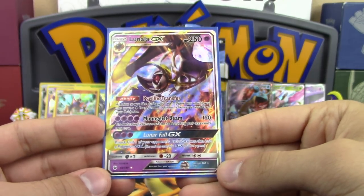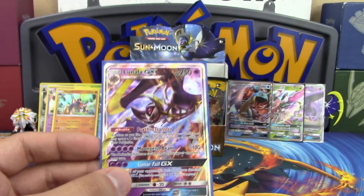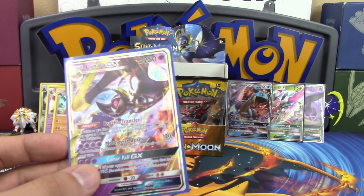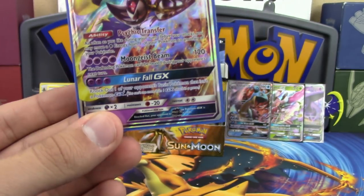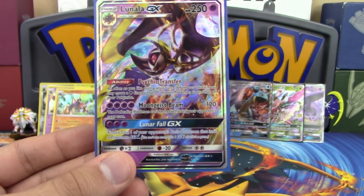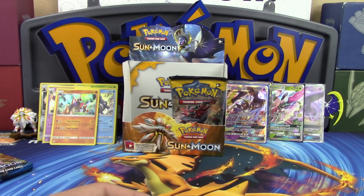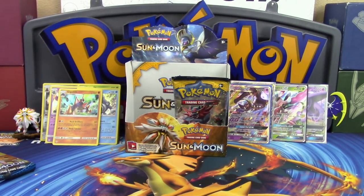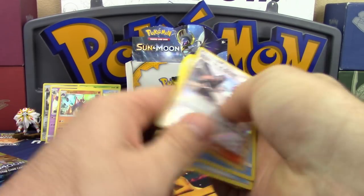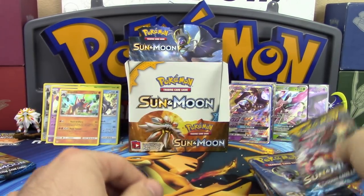The Lunala GX has a lot of energy requirements though. The GX attack is still three energy but it's an automatic knockout. For a basic, remember we still have EXes in format — things like Hoopa on the bench — this can end a game right here. Granted once we lose EXes it'll be less playable, but right now it's incredible. Professor K would trade a kidney for that card!